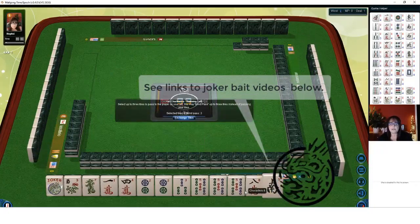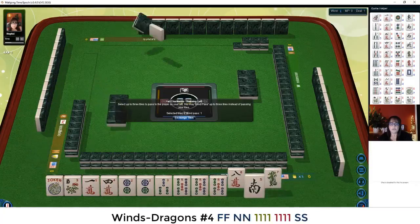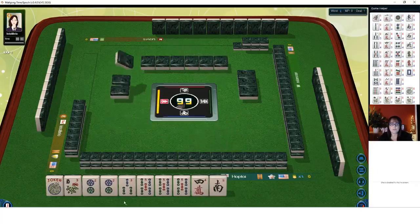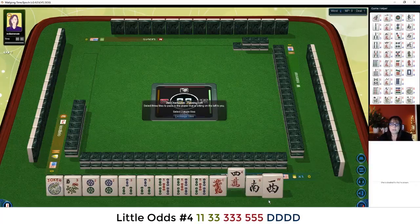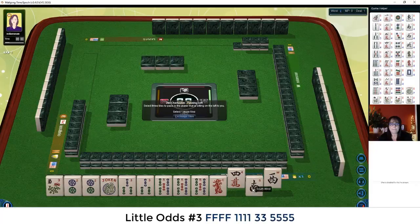Okay, we have a five — that's going to take precedence. Let's pass eight and south. We have one, three, three, five. Maybe keep the south because we could do north and south with fives if we get that north. One, three, five, one, three, five, three, five. Let's give up the one. We could use this joker for the one bam that's missing.